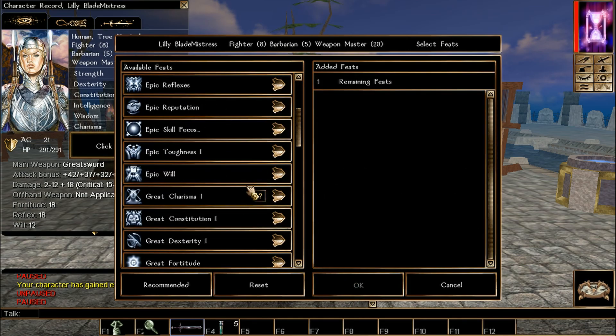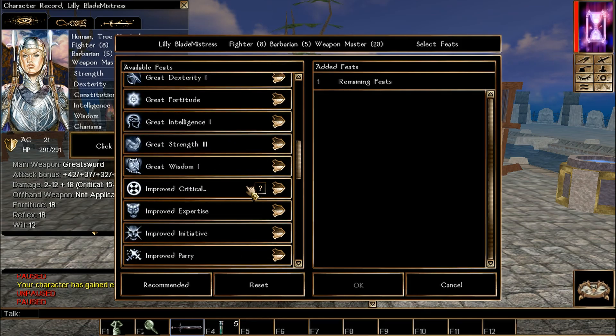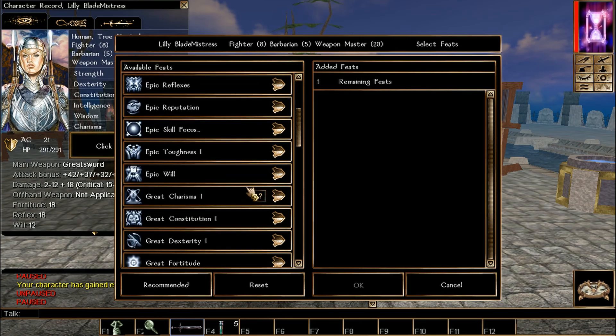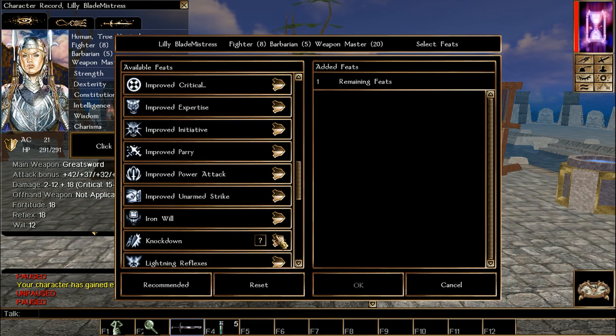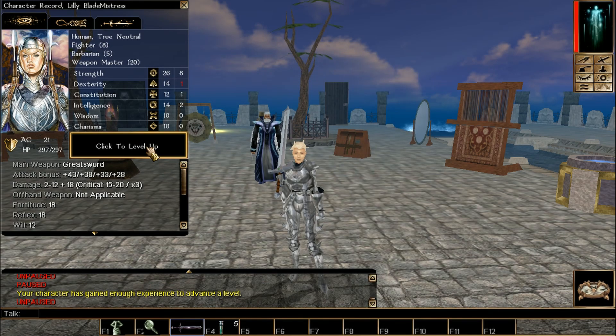Another feat situation: in my notes I was debating between Great Strength or Knockdown. I went with Knockdown so I can start knocking down casters if I connect.